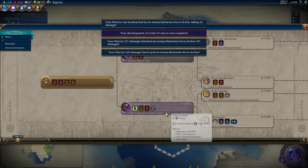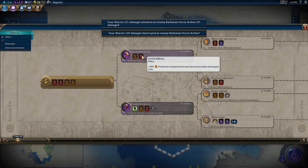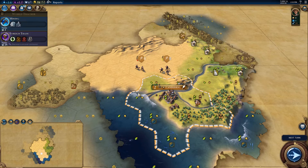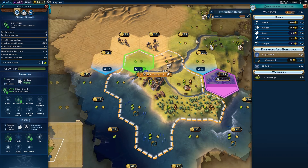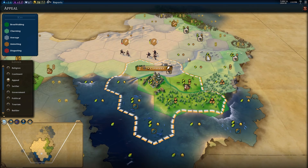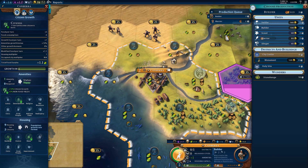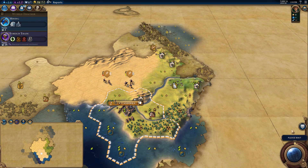We're going to go straight for Early Empire — that's always the play: plus combat strength, plus production. Let me look at the appeal. Oh, I need mining too. Can I purchase a builder? We'll see what we can do. I want to try and get a holy site out really early. I want to try religion.